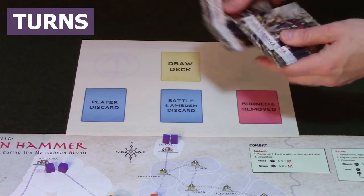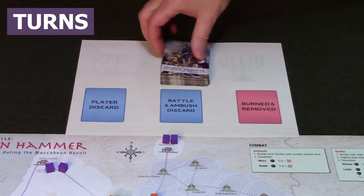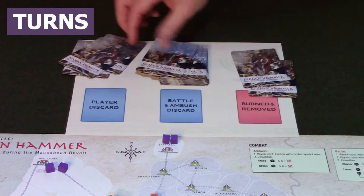Shuffle the cards, place them on the draw deck, and then deal out four cards to each side. This is what you'll do at the beginning of every turn.